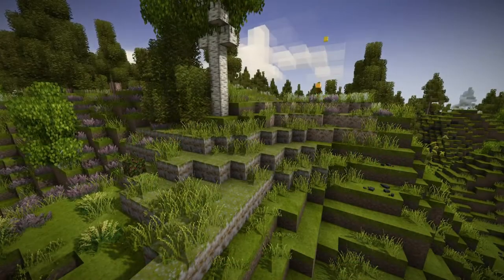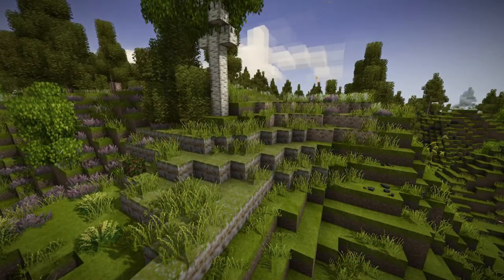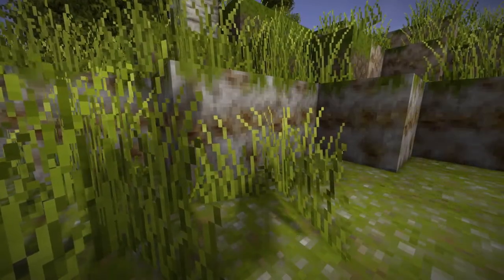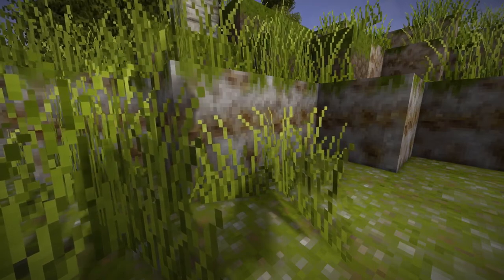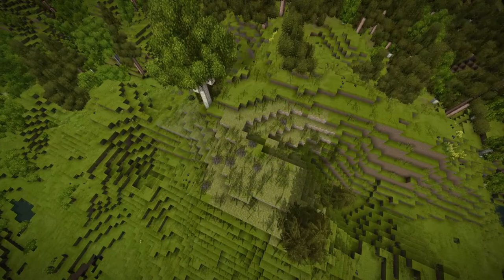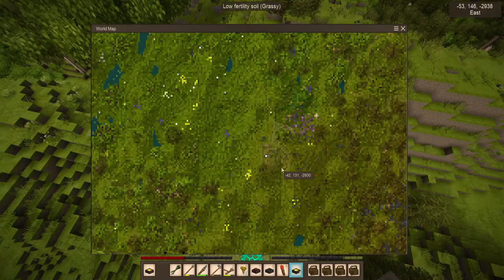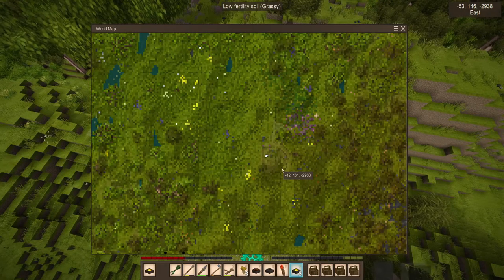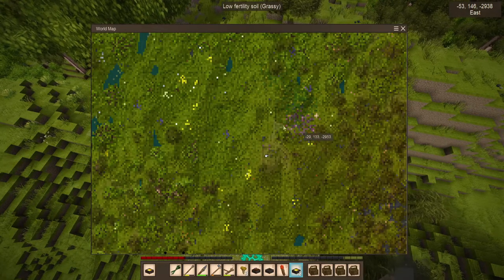Clay is most typically found in open fields and can be identified by its appearance as a pale grey block with brown striations throughout and sparse grass on top. Because of the grass, it can be difficult to spot clay on the open world map, but not impossible. If you have a sharp eye, you can spot small patches of greyish-green discoloration amongst all the grass.